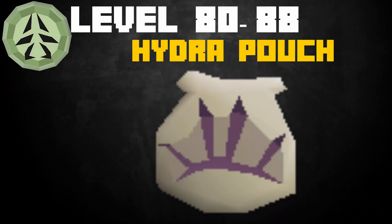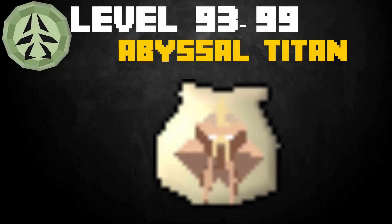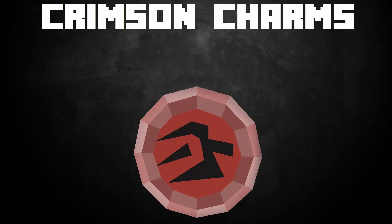From levels 80 to 88, make 17,043 Hydra pouches, requiring one pouch, 128 spirit shards, and a water orb — 26 gp per xp loss. From levels 88 to 93, make 18,200 Unicorn Stallion pouches, requiring one pouch, 148 spirit shards, and one unicorn horn — 22 gp per xp loss. From levels 93 to 99, you have two options: stick with Unicorn Stallions or obtain abyssal charms from the Abyss — making Abyssal Titan pouches requires one pouch, 113 spirit shards, and one abyssal charm, giving 15 gp profit per experience, but you'd need to make 35,700 of these.